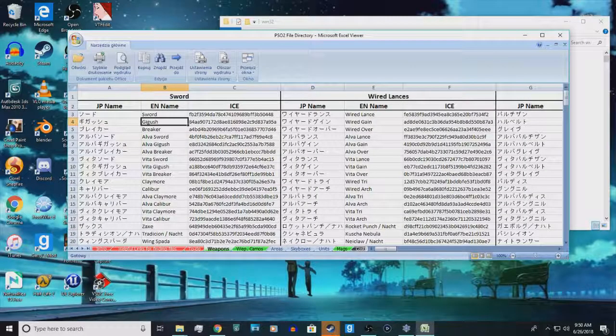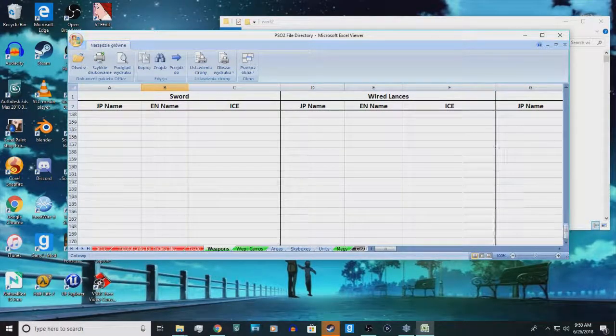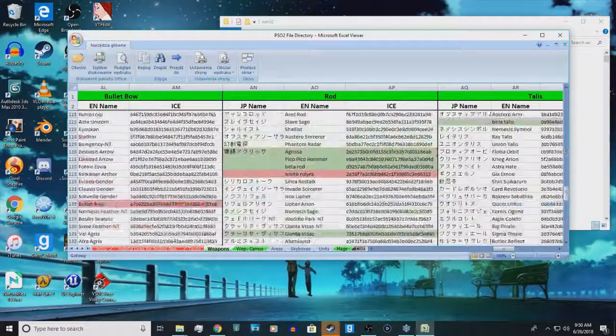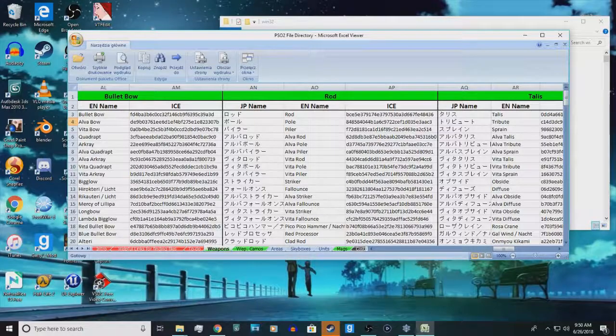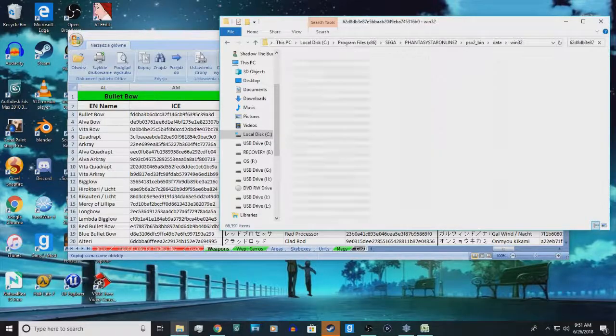Let's say I want to get a weapon — we'll go with Alvarod. Here's the name, and then you want to look into the ICE file ID here: 628db3, and so on. You right-click on that and click Copy. And you go Ctrl+V in the search. It will take a minute because there are so many files. And then you see it found exactly what I was looking for.